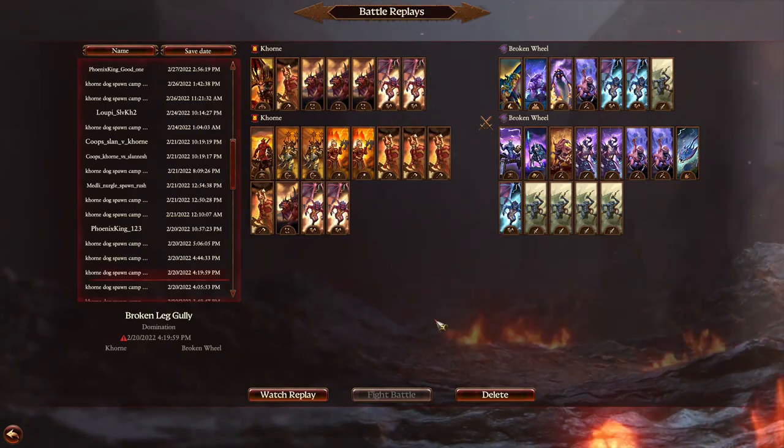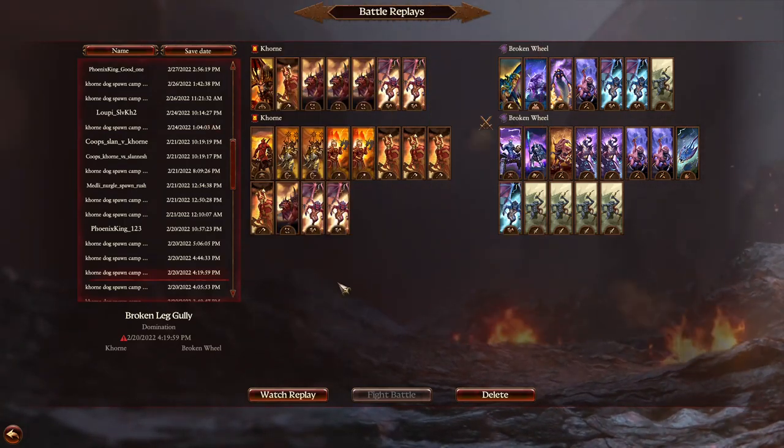Since we're fighting Tinge today, we are switching up the build quite a bit, as Bloodletters with their reliance on physical resistance would be a huge problem against the magic attacks on the Tinge army. And since Tinge doesn't have the heaviest of armor, the armor-piercing anti-infantry attacks of the Bloodletters would be quite a waste.